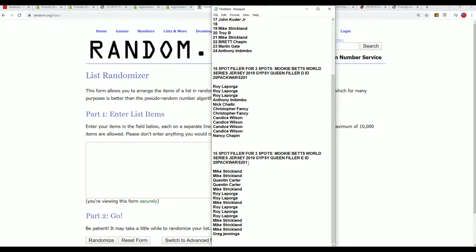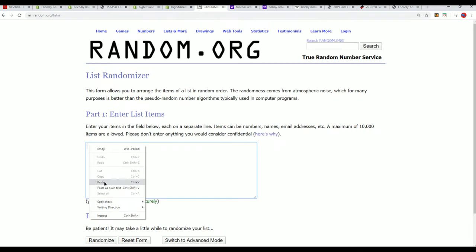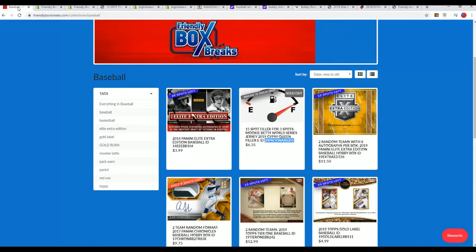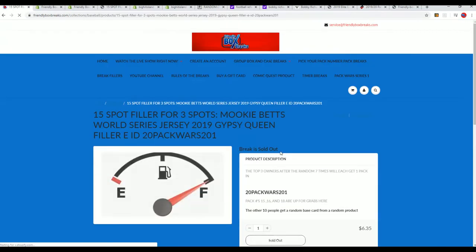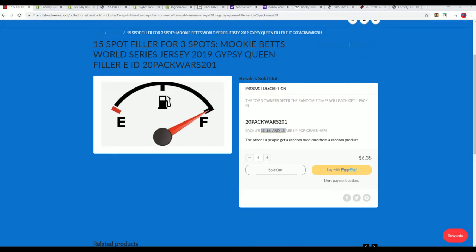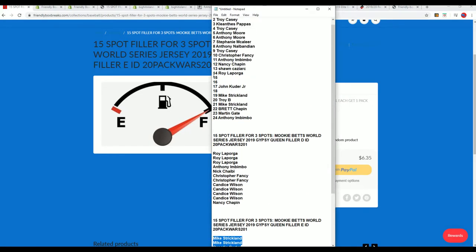This one just sold out. It's Filler E, everybody, and there's 15 owner names. Three owners will come away with packs. I forget what packs there are up for grabs — let me see. It's 15, 16, and 18. It's all right here because those are the only empty ones.